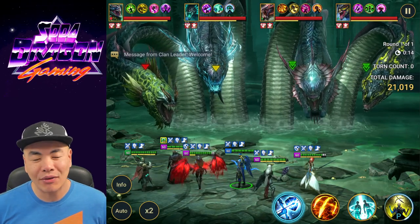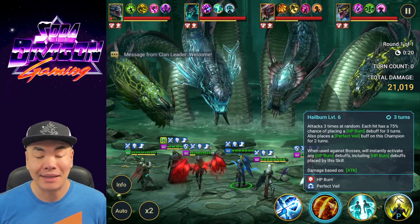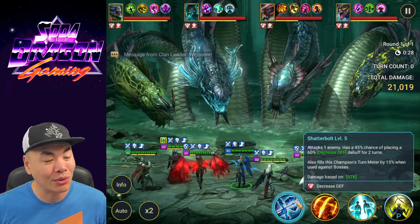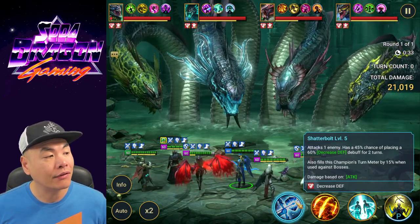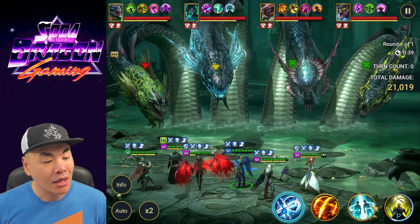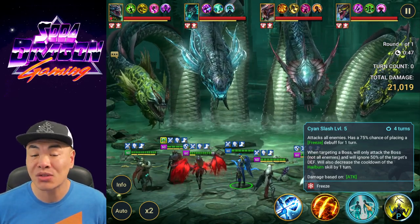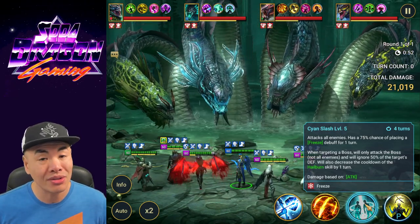Next up is Ninja — whenever the A2 is available, use it, it's his hardest hitting skill. It attacks three times at random — sometimes it hits the Head of Mischief, which is nice. His second hardest hitting skill is actually his A1, which also applies the strong version decreased defense — useful when debuffs have fallen off some Hydra heads. The third hardest hitting is his A3, Science Slash, which cools down the A2 by one turn. I use it not for damage but to cool down the A2.